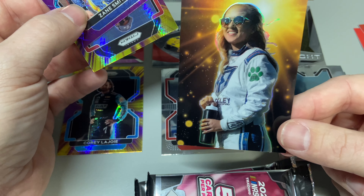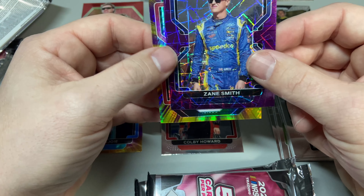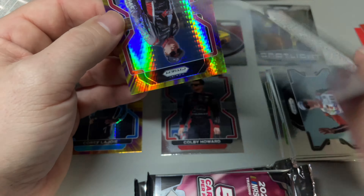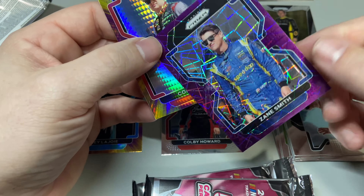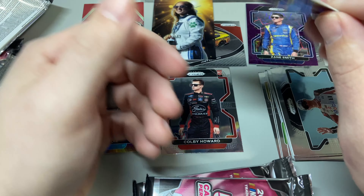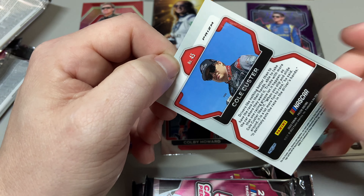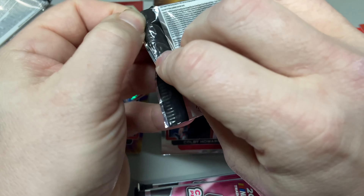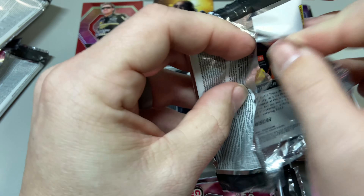Not sure what to expect, but we got Zane Smith purple — and this one is numbered at 199! Pretty, pretty cool. And then we got Cole Custer — these are pretty wild looking, yellow purple prism. Wow, interesting. It's gonna be tough to choose the best card of the break.